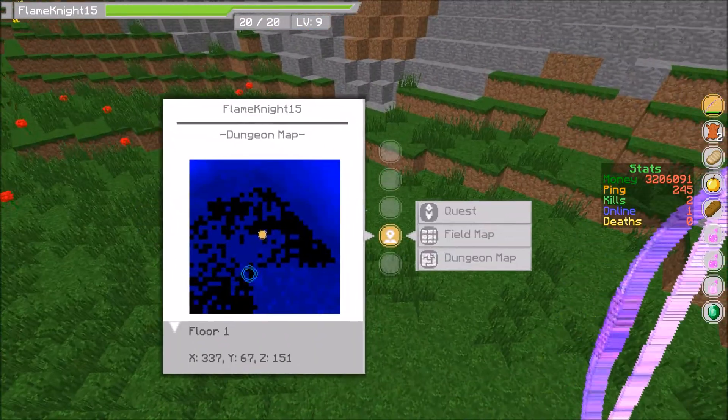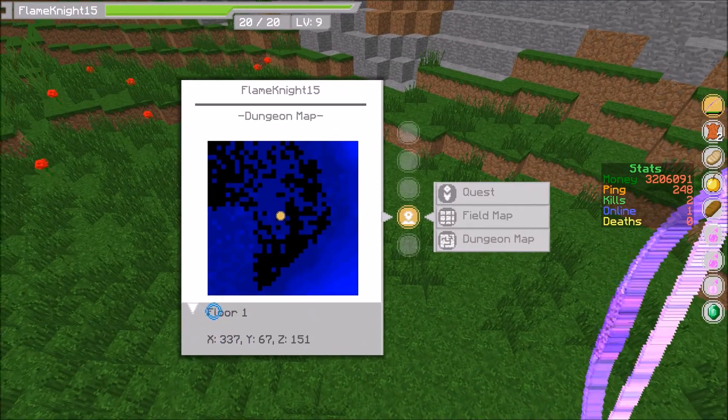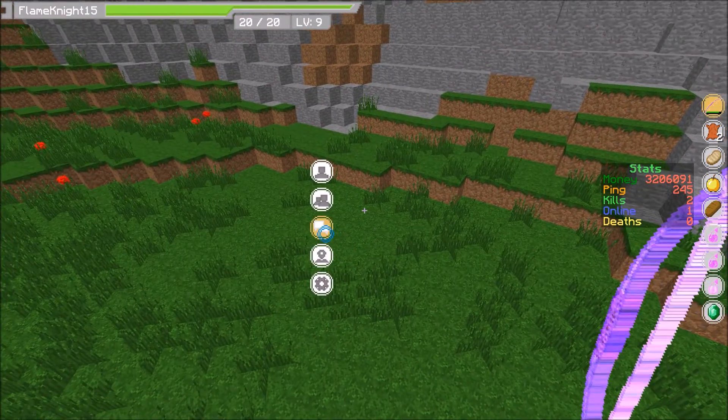Field Map shows you the above-ground area. Dungeon shows underground cave systems - it shows you where there's emptiness but doesn't show how deep or if there are entities. It does display floor number and gives you coordinates. The Messaging feature is yet to be developed - it used to work but you can't really message people with the mod anymore, and that's something I really look forward to being fixed.